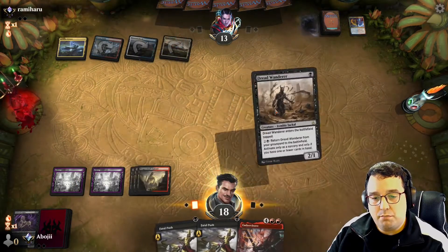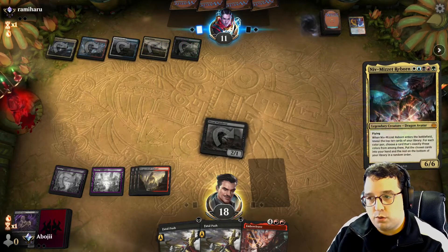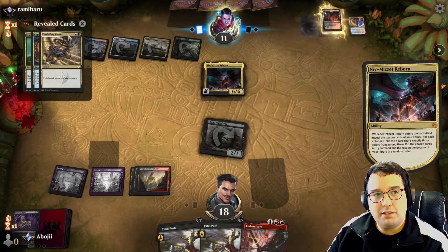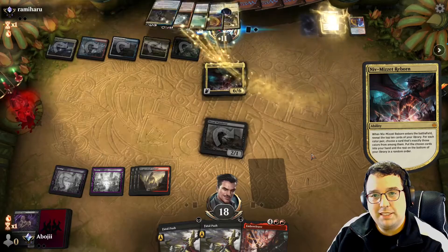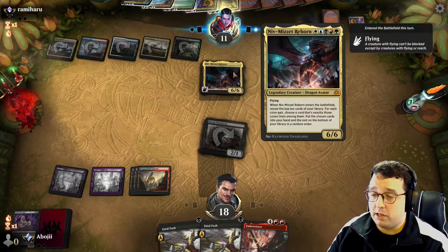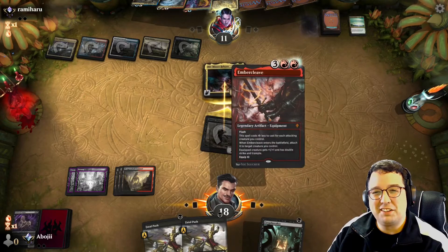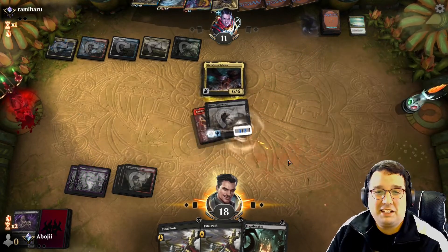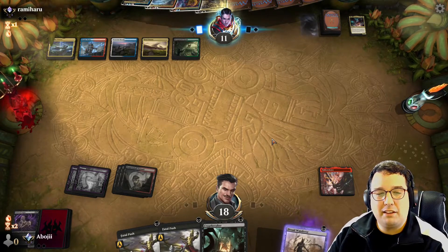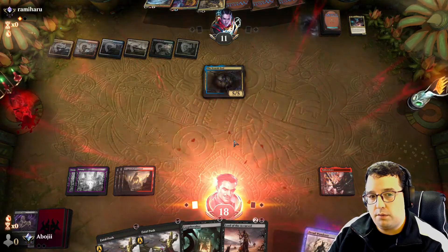I put the Dread Wanderer out — I can put the Ember Cleave on the Dread Wanderer next turn if I'm able to attack, but of course they have Niv-Mizzet Reborn. They found a lot of really good cards. It's five colors though — it's very hard to cast Niv-Mizzet on turn five with five colors. I don't know what I'm supposed to do in this position other than just die. I suppose I can kill the Niv-Mizzet — it doesn't feel like a victory whatsoever. They have the Scarab God with Vanishing Verse and Deafening Clarion in hand, so I'm just wasting time at this point. Thoughtseize is pretty good in this matchup.